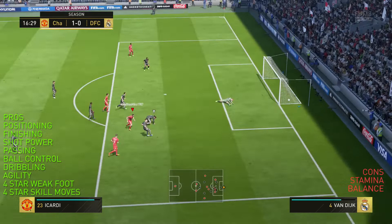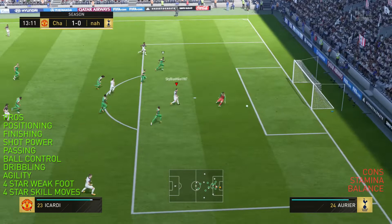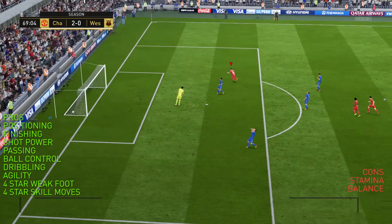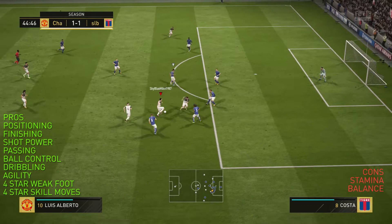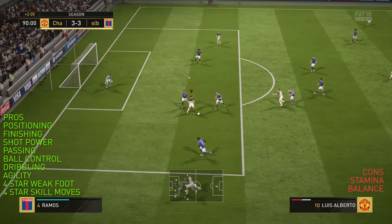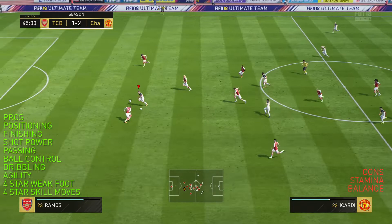It's odd because their stats aren't that different, but Alberto just seems to link up better — possibly because of his better positioning, keeping him closer to the action in attacking situations. He just seemed a lot better at creating chances. If you're going to spend — or rather if you don't want to spend too much — go with Luis Alberto. You can get past his stamina issues, maybe by changing formation or stopping him from wandering. He has high attacking and low defensive work rates, which helps his stamina because he doesn't waste it tracking back.